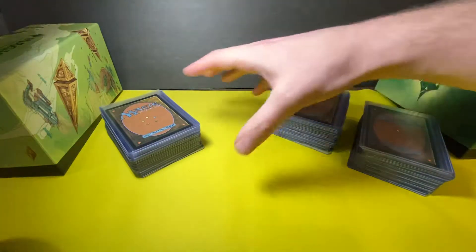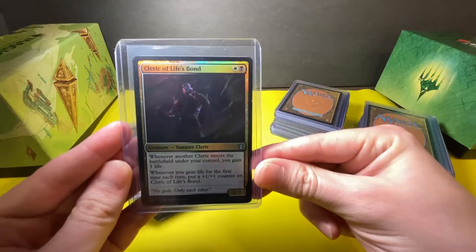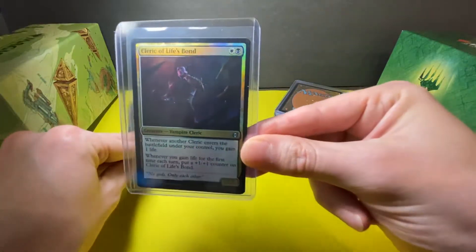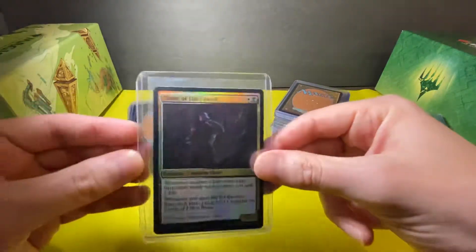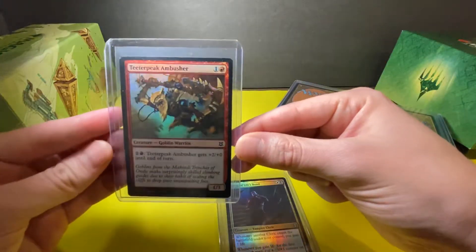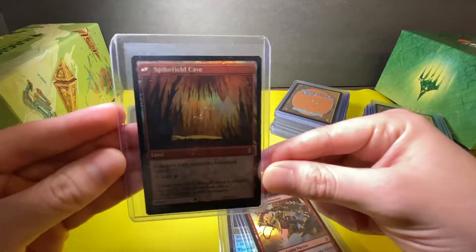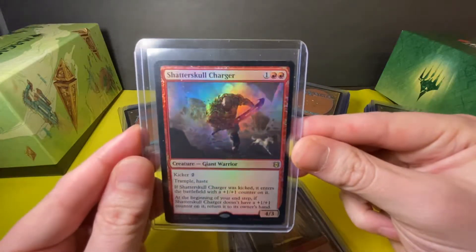Alright, we've got a Cleric of Life's Bond — okay, I see that one with the top loader — and we've got a Teeterpeak Ambusher, a Spikefield Hazard, Spikefield Cave, and a Shatterskull Charger.